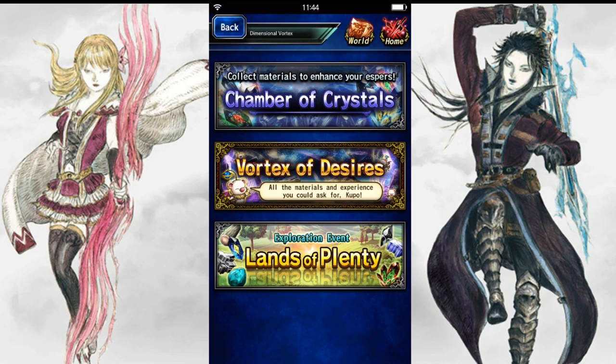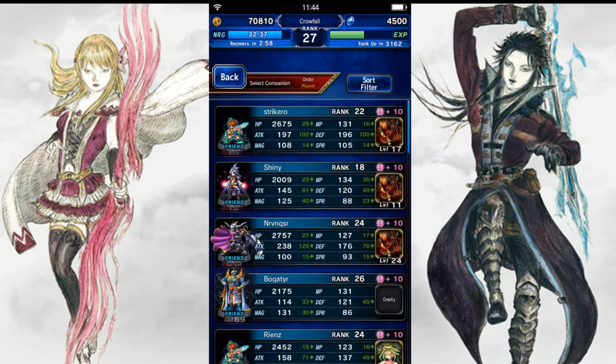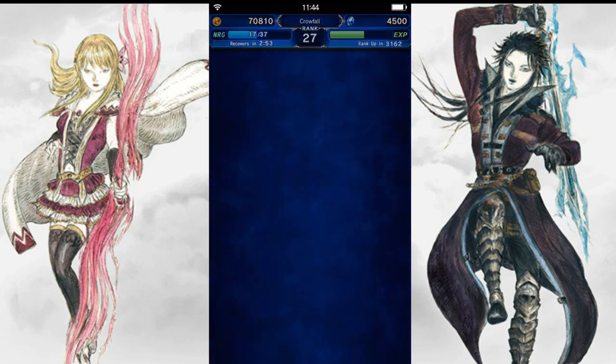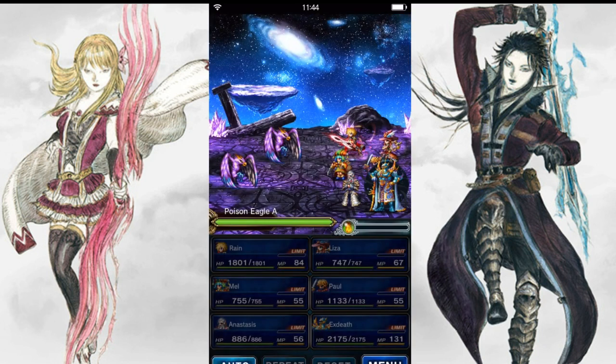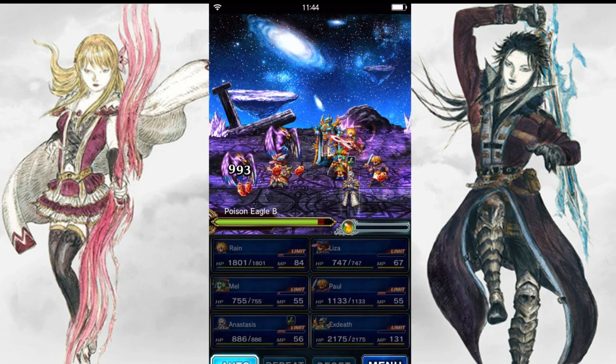What's up guys, welcome back to Final Fantasy Brave Exvius. They just unlocked the Chamber of Crystals, the special event where you can go get a whole bunch of magic sites. These things are used to fuse up your summons, your espers. It's really easy — there's a beginner, middle, and an advanced. You cannot steal in this at all, so no use in bringing a thief along.